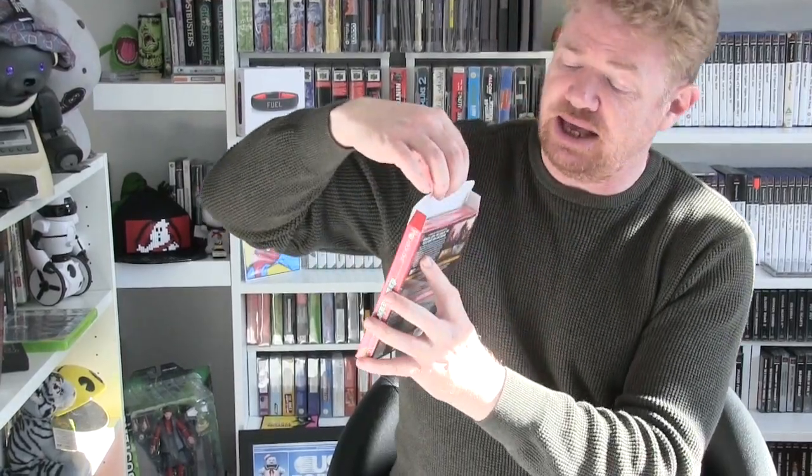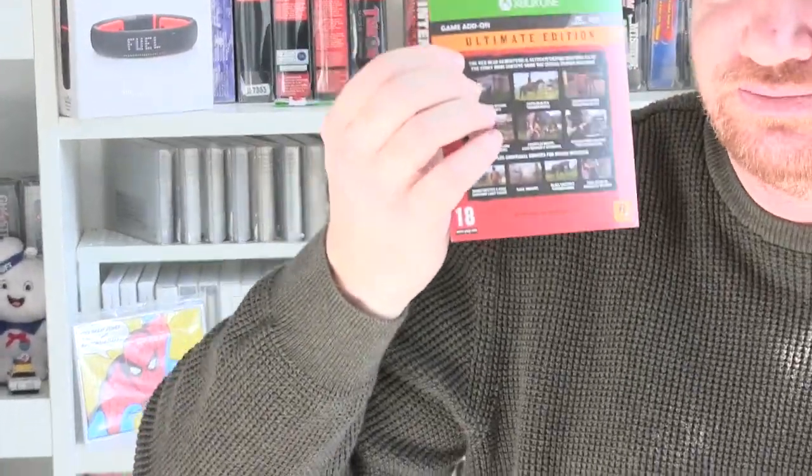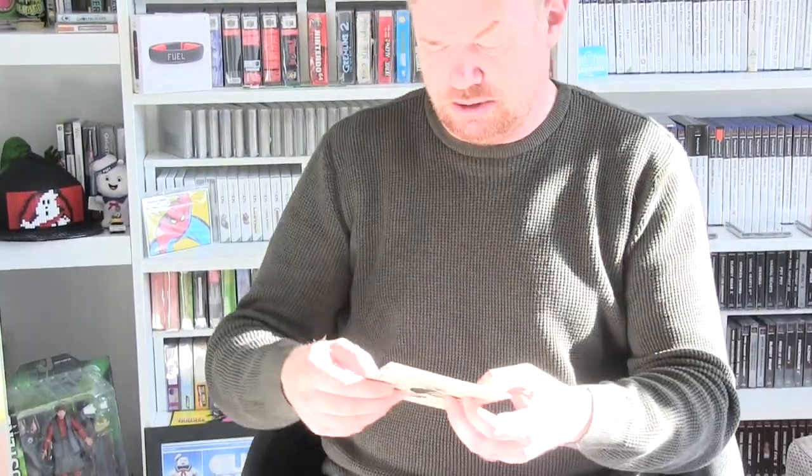As you can see, it's like that — there's a map, there's a game, and it's shrink-wrapped, and there's a map. They've packaged the Ultimate Edition DLC separately to the game — it's not inside the game box. As you saw, it fell on the floor.